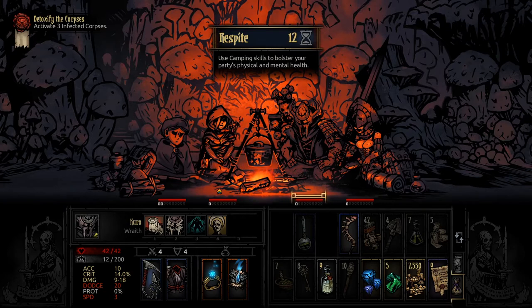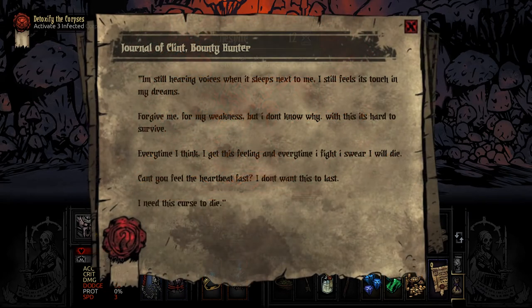And then the last one — this is mine for Clint the Bounty Hunter: 'I'm still hearing voices when it sleeps next to me. I still feel its touch in my dreams. Forgive me for my weakness, but I don't know why. With this, it's hard to survive. Every time I think, I get this feeling. And every time I fight, I swear I'm going to die. Can you feel that heart beating fast? I do not want this to last. I need this curse to die.'